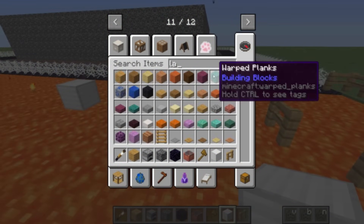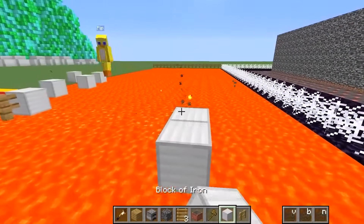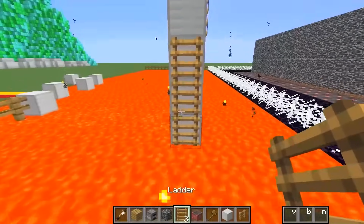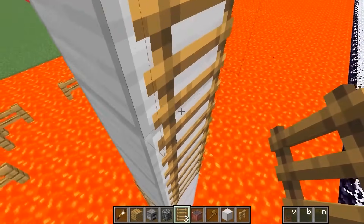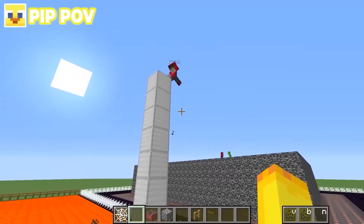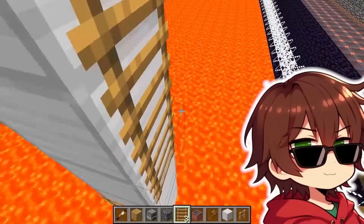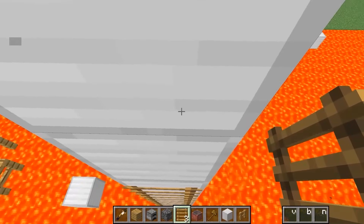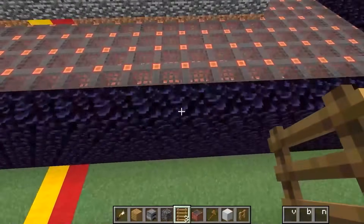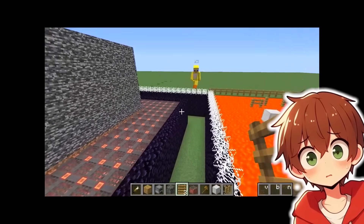How about we make the tsunami do some ladder parkour too? Ladder parkour is extremely hard! You have to jump up a wall that is filled with ladders, but it's really hard to hold on. If I can get up this ladder parkour right here, I should be able to jump over the cobwebs — and I kind of fell into the hole and probably would die if I was in survival mode.